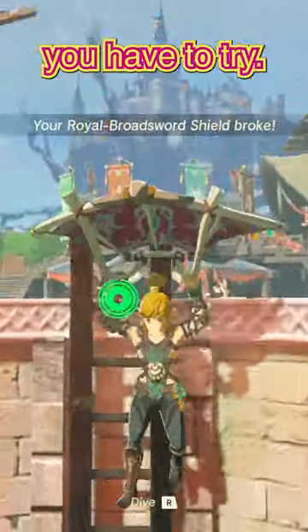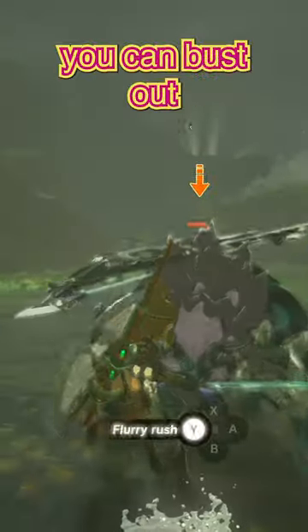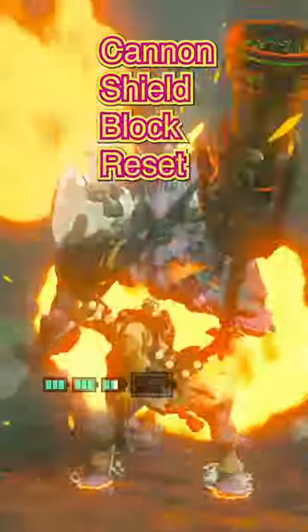Here are three really cool combat tricks you have to try. If you're fighting a Lynel, one trick you can bust out on them is the cannon shield block reset.